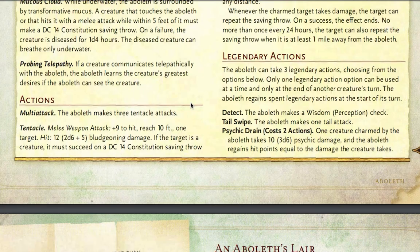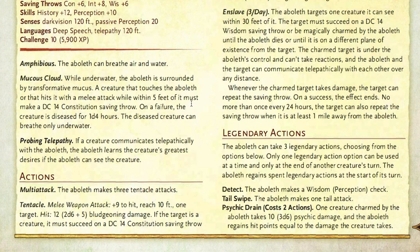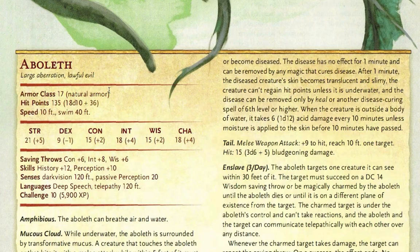The Aboleth also has legendary actions. It can use two legendary actions to do Psychic Drain: one creature charmed by the Aboleth takes 3d6 psychic damage and the Aboleth regains hit points equal to the damage dealt. It can also do Tail Swipe — one tail attack at plus 9 to hit, 10 foot reach, dealing 3d6 plus 5 bludgeoning damage. And finally Detect — it can make a perception check in case any rogues have decided to stealth. Its final ability is Mucus Cloud: while underwater, the Aboleth is surrounded by transformative mucus. A creature that touches the Aboleth or hits it with a melee attack within 5 feet must make a DC 14 Constitution saving throw. On a failure, the creature is diseased for 1d4 hours — the diseased creature can only breathe underwater, trapping them with it. It has no resistances but does have a plus 12 to History and plus 10 to Perception.